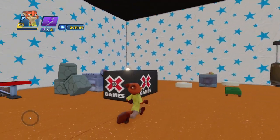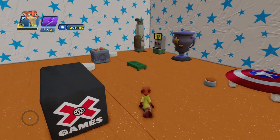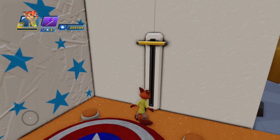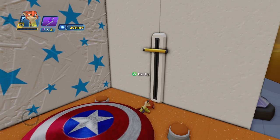Our first stop is a sports themed shop with many different sports items, fruit, a trophy, and even a punching bag. I also included a hanging bar, which if you hold on to it for too long... yeah, that happens.